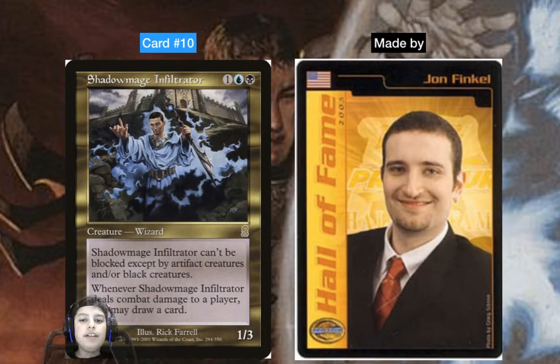Did you notice the pro cards and invitational cards had their faces photoshopped onto the card? Shadow Mage Infiltrator is our number 10 — three mana, one-three Wizard with fear. When it deals combat damage to a player you may draw a card. This card was made by Jon Finkel. It can get really good because it's hard to block and can get you cards.